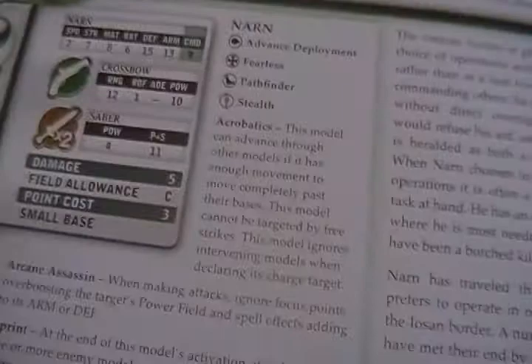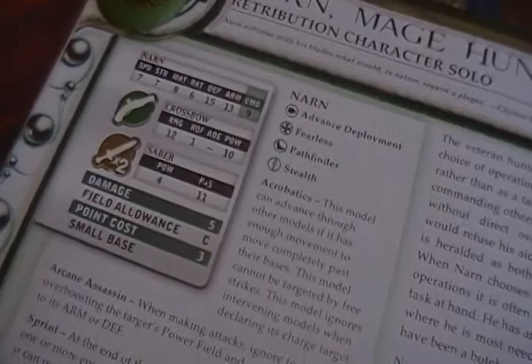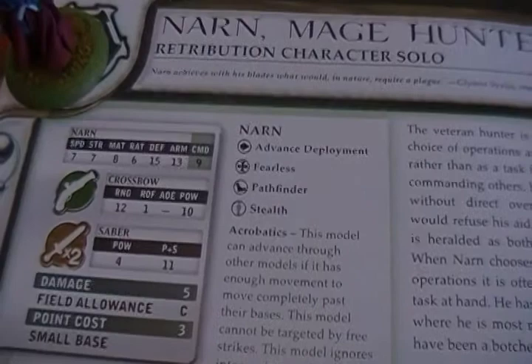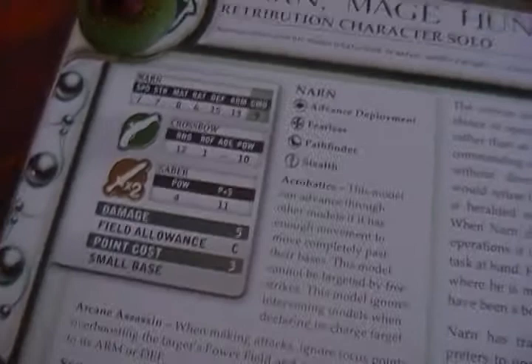So back to Narn's tactics — I used him to flank my opponents and basically try to assassinate the warcaster. I was also playing with quite a few Griffins that are really fast and have a far charge distance. You can boost their speed a number of ways using my warcaster Vyros — Dawnlord Vyros — who can cast the spell Mobility. I can boost their speed so they can charge at like 11 or 12 inches.